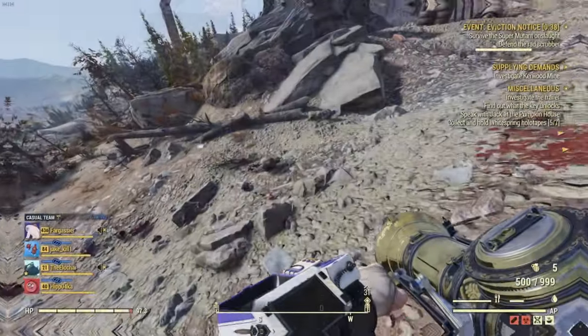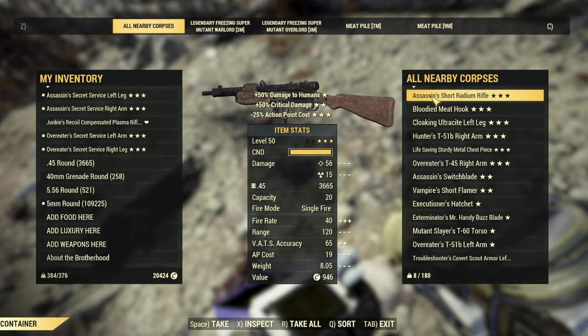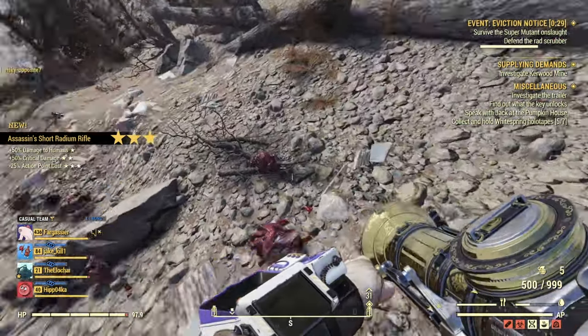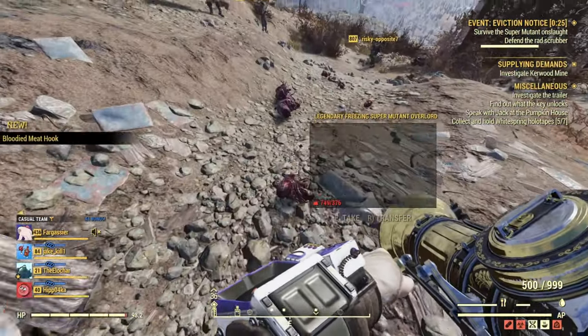What we're going to be talking about today is fast traveling while being over-encumbered, because as you know out there in the wastelands of Fallout 76, you can't fast travel when you're over-encumbered. Well, what if I told you that there are two ways that you actually can do this?